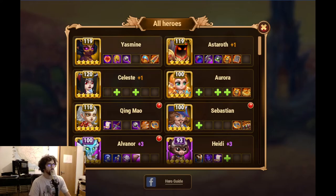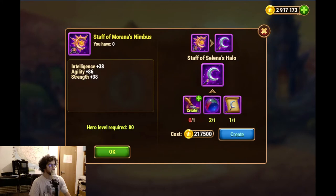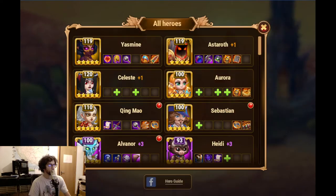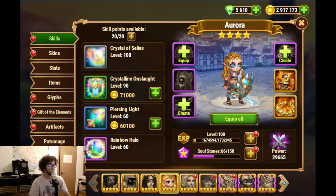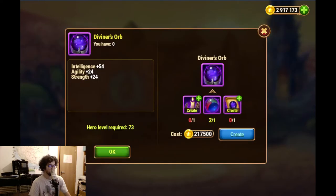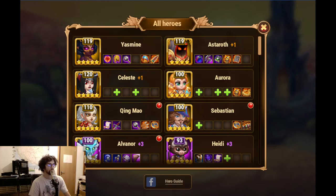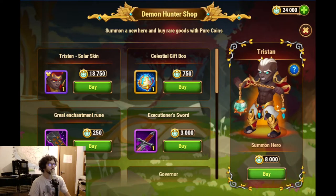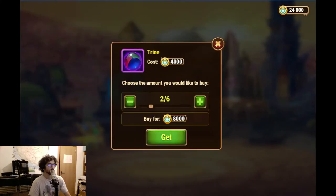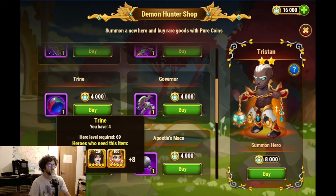For Yasmin I need two of these. So I have two. And then for Aurora, that's another one. And then for Celeste, that's another one. So I need four trines. So I'll get more trines - that's what I will do. Two more trines. Now I have four.